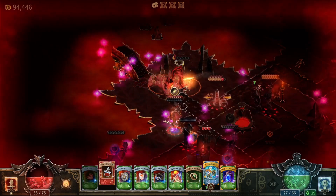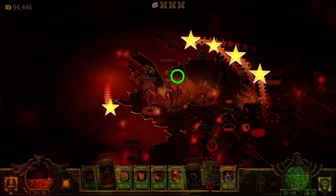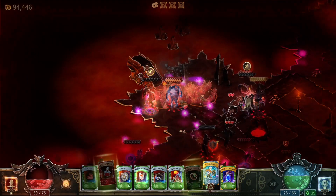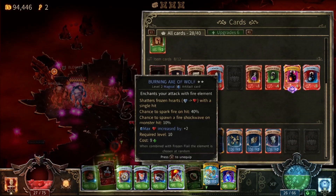If you're overwhelmed by a mob, dying has two penalties. First, you lose whatever prizes were in the barmaid's cauldron. Second, you have to make it back to where you died to pick up your cards and gold. If you were swimming in enemies, it can be tough, but I like the idea.